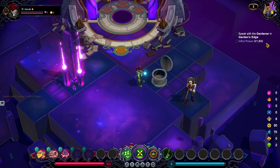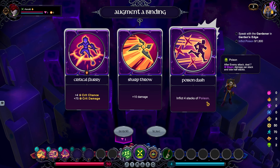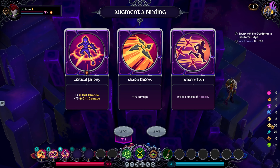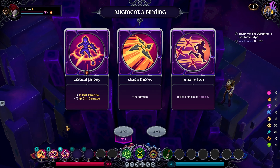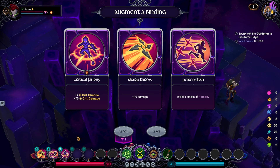Looking at the skills: Poison Dash inflicts four stacks of poison. Alternatively, Critical Flurry will increase crit chance and crit damage. Crit damage is a percent — so you do that much extra percent damage because it was a crit, not a flat amount. Crit chance is the chance that whenever a skill comes off cooldown, it'll be marked as a critical charge. You'll see that some skills occasionally have flames over them — that means when you use them, they're going to hit as a crit. Rather than rolling when the skill is activated, you know with certainty that skill is going to crit, but the roll happens when it comes off cooldown. We're going to take Poison Dash because that will work for us.